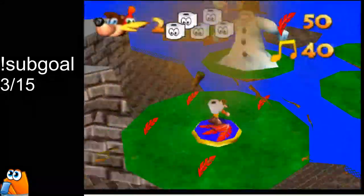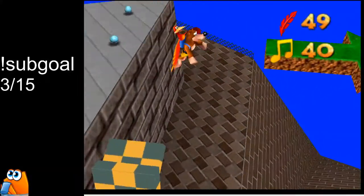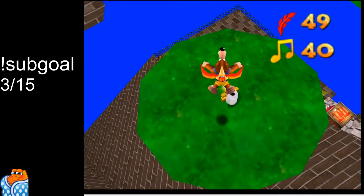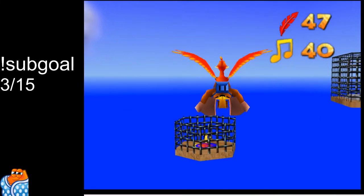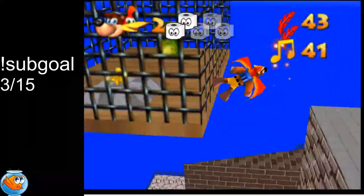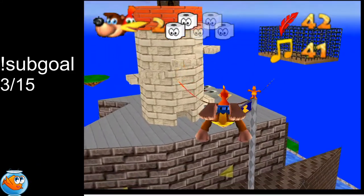First we're gonna get on the flight pad and kill the snowman and get his jiggy. You can either go nose down, which is faster, or feet down, which is safer. If you go nose down, you can accidentally land. Get the jiggy and skip the text. Two spaced out flaps. Lean for this jiggy. Two flaps. Beatbomb, get the note. Then beatbomb over to the Jinjo after one flap.